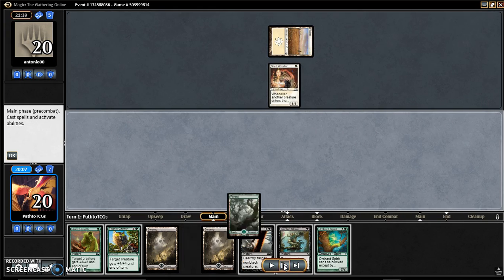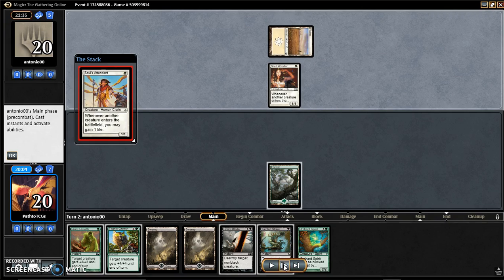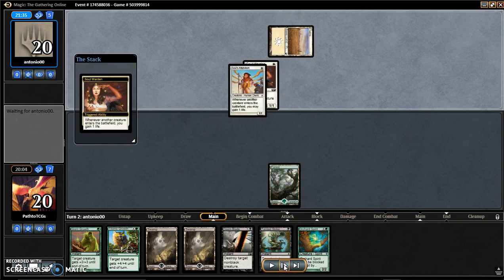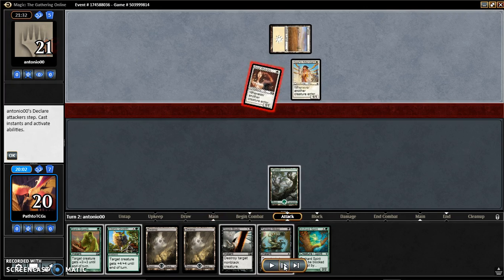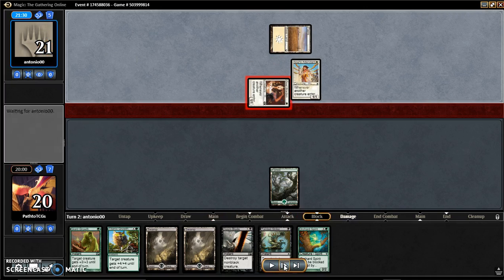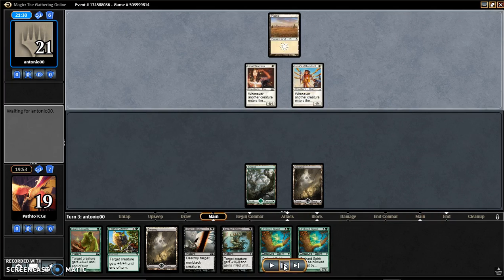Alright, so it's our turn. Let's start off with the Foret and pass our turn. Our opponent plays a Soul Attendant and they gain one life. And they swing in for one. We play our swamp and pass a turn.